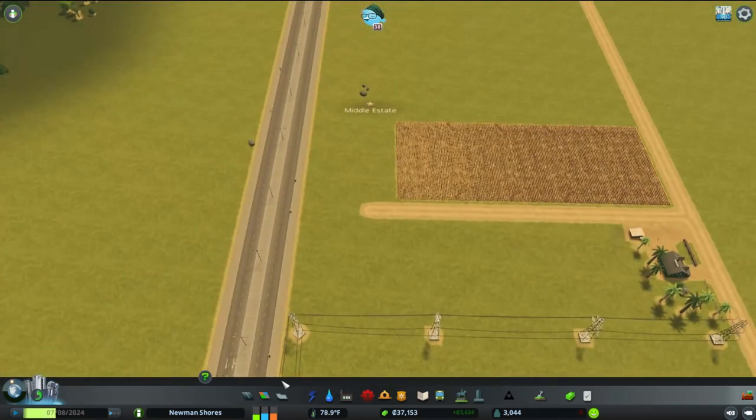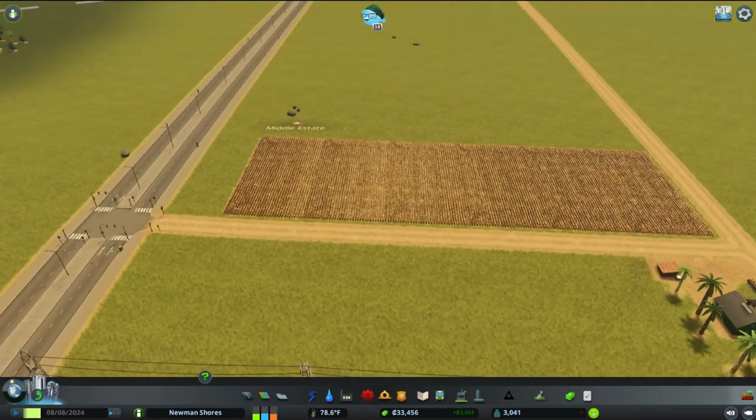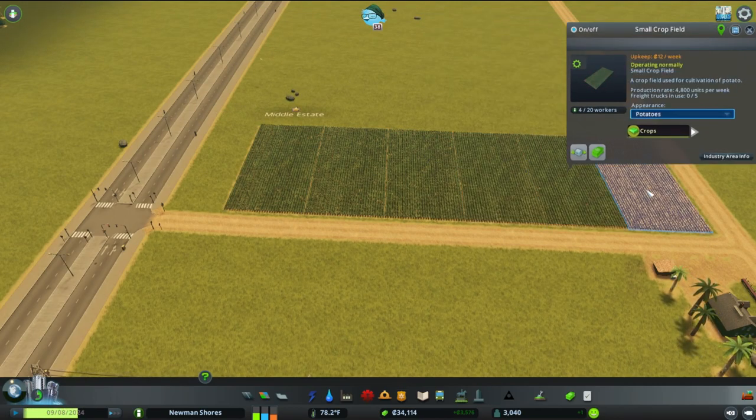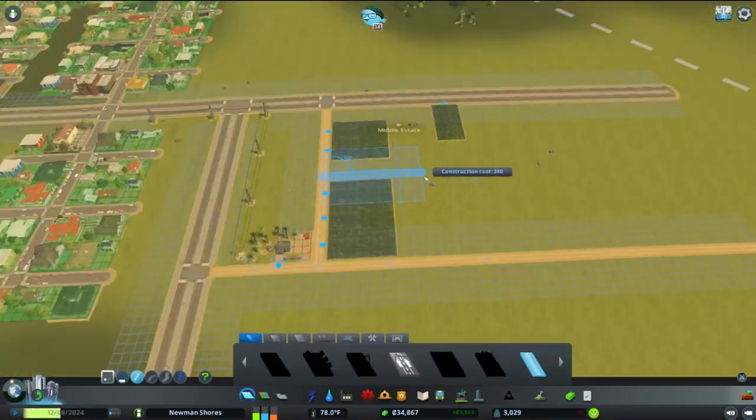We play around a little bit with the layout and the type of farms that we want to use. We ended up going with the potato farm. I like the look of that green of the potatoes with the grass — I think it just blends nicely and looks natural in this habitat.